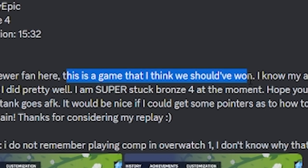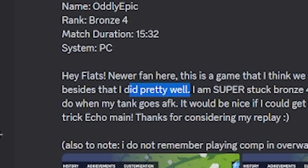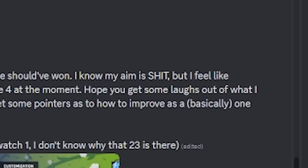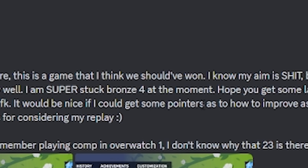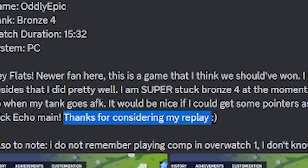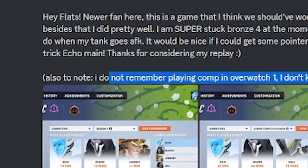This is a game where I think we should have won. I know my aim is shit, but I feel like besides that I did pretty well. You're playing Echo — that is literally 95% of the character. I am super stuck Bronze IV at the moment. It would be nice if I could get some pointers on how to improve. A basically one-trick Echo main. Also to note, I do not remember playing Comp in Overwatch 1. I do not know why that 23 is there.